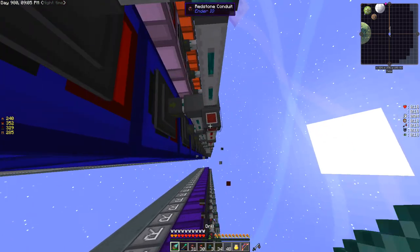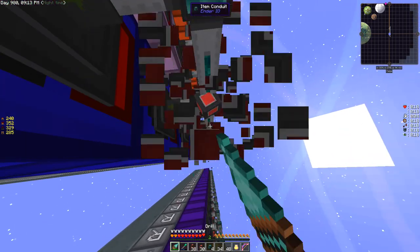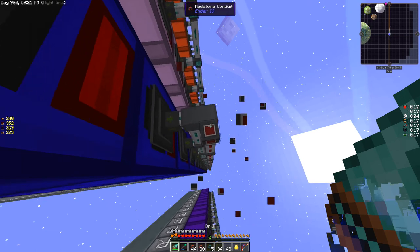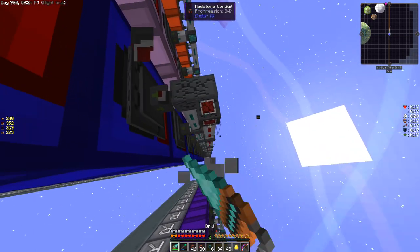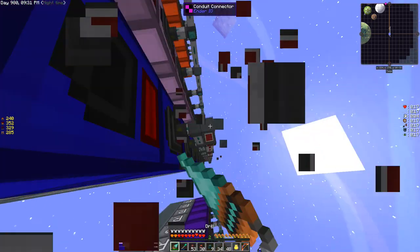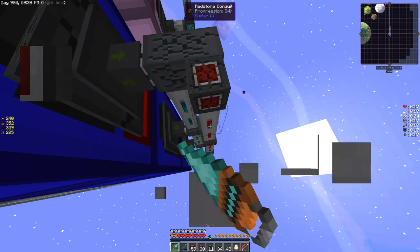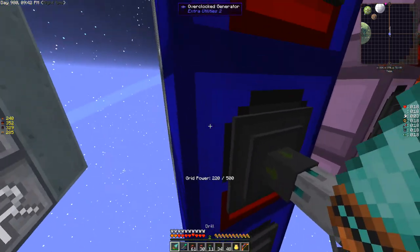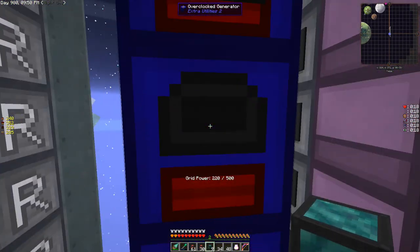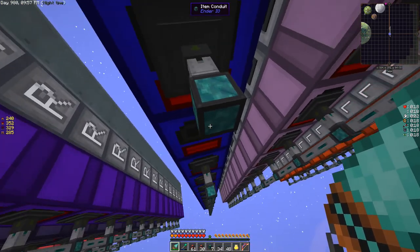I've got to take all this redstone conduit out and figure out a solution. We're probably going to have to have drawers for each one of these guys feeding items in. It's more important for us to get a billion RF a tick. I'm also a little worried about the pink generators — those are no joke. They rip through dirt like nobody's business.